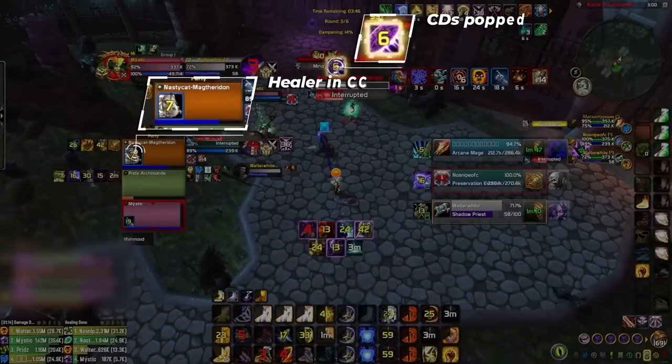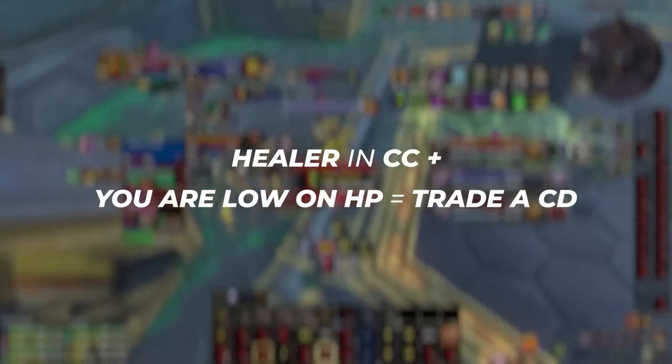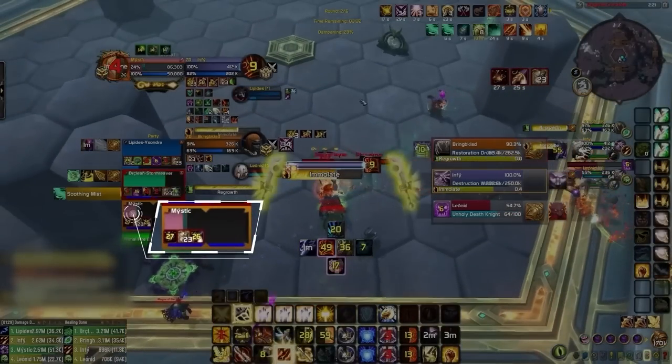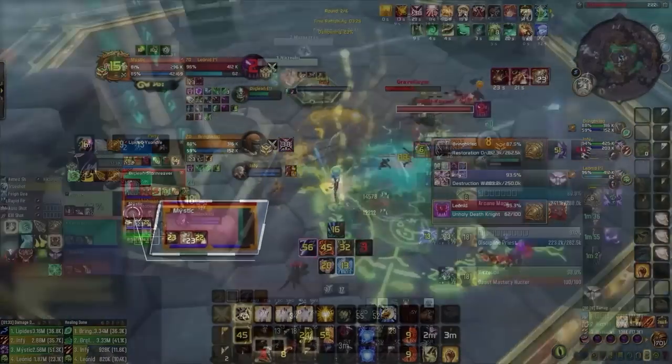Because dampening stacks so high, it is best to trade your CDs even if you are at high HP, since it will be harder for your healer to recover you after they leave CC. With that said, you should also look to trade a CD any time your healer is in CC and you are low on HP. As the game progresses into deeper dampening, your healer is going to have an increasingly difficult time recovering your health, which means you need to prevent yourself from dropping critically low whenever possible.